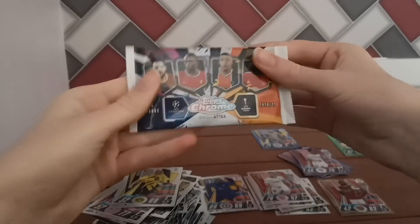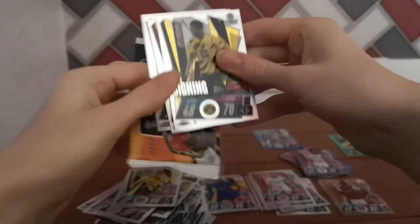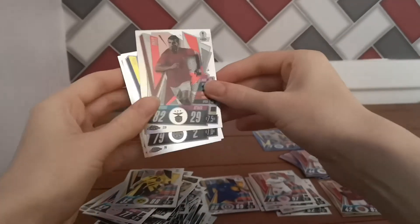Is our last pack magic? Unfortunately not. It looks like Bellingham, Alisson, Michael Bass — and a blue Ruben Dias refractor card.